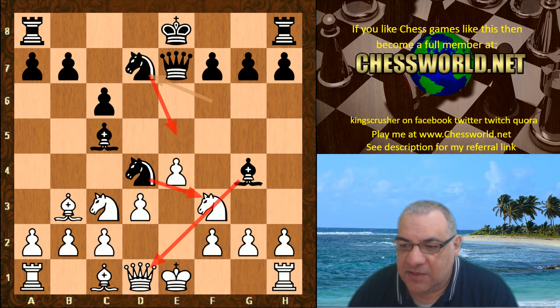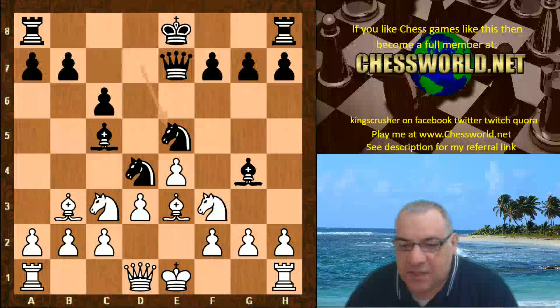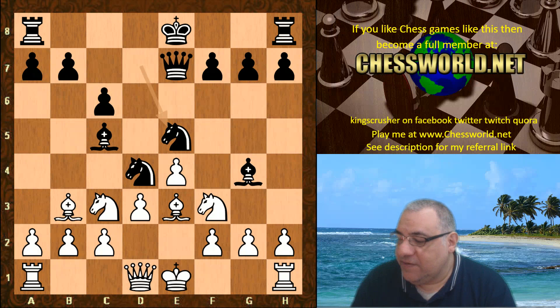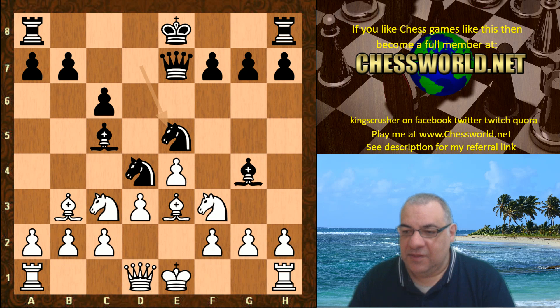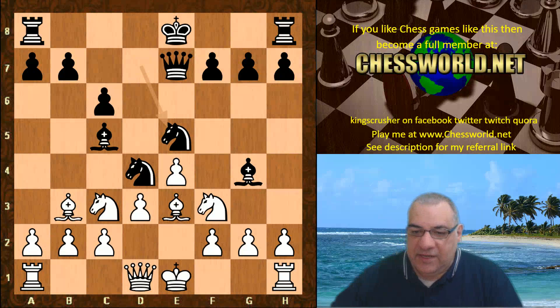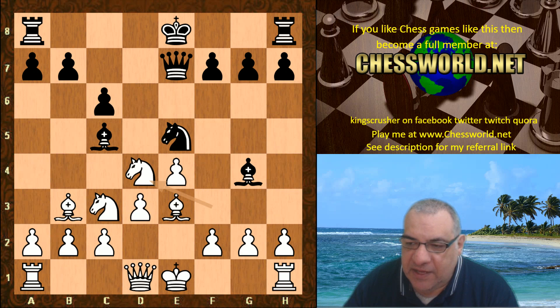Is this going to be a quick loss for Leela? Bishop e3, we have Knight e5. Okay — guess what Leela plays in this position. I'll give you five seconds to pause the video. It looks as though there aren't too many options because taking on f3 looks so strong. So Knight takes d4 — giving up the Queen — and now the forcing move Knight f5.